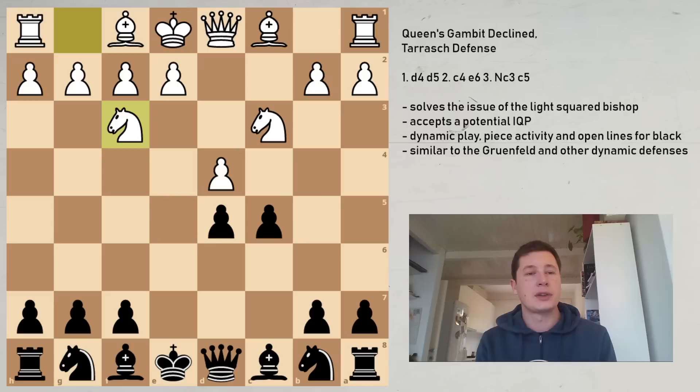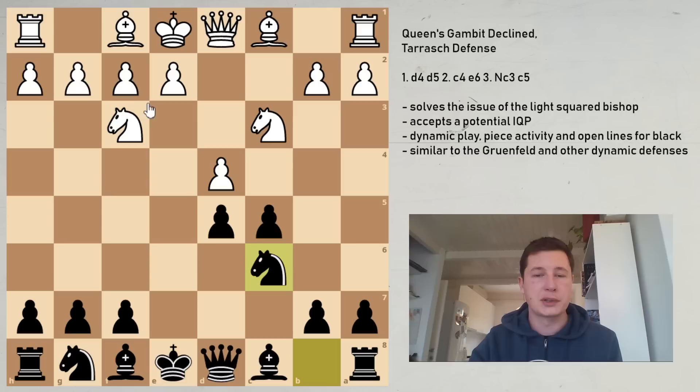Before we continue to the three main variations, I'm going to explain the opening moves which are basically forced. So if you want to play the Tarash defense, or if you play the Queen's Gambit with white, these moves you simply have to know. After Nf3 we have Nc6, putting pressure on the center, and one of the main squares around which the battles are going to be fought is the d4 square.